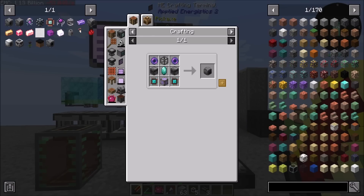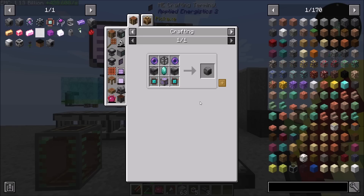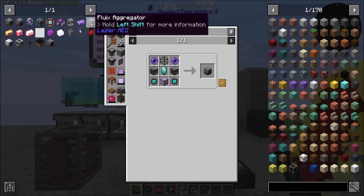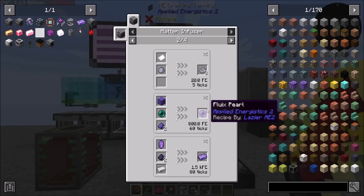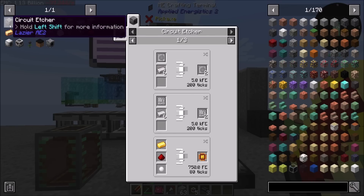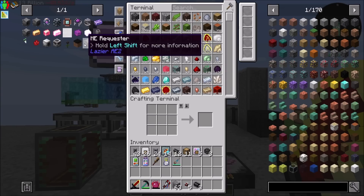Hello everyone, this is Daryl20, and welcome to episode 30 of Daryl20's Mechanical Mastery Let's Play series. Today my plan is to jump into Lazy AE2 so I can automate a few things a little bit more quickly. We can automate things like this and like that, and all kinds of advanced cool things, but we need to do a little bit of crafting and setup.